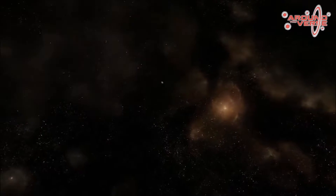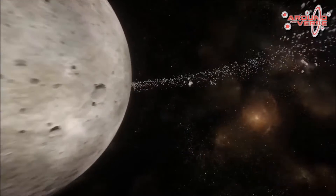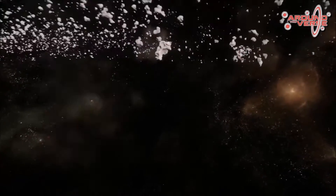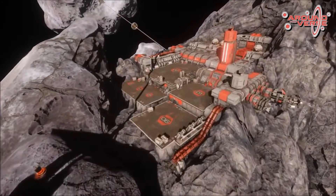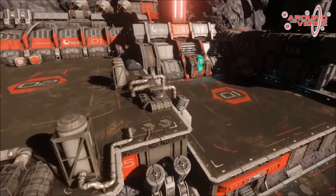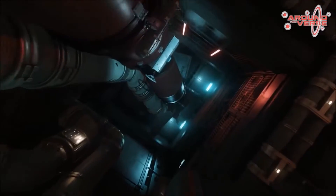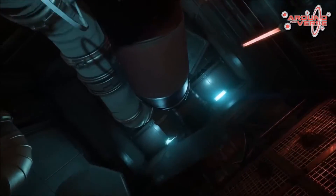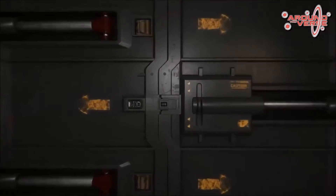Grim Hex is a location in the asteroid belt around Crusader's Moon Yela. It was an old mining hub for all the mining operations in the area and was called Grim Imperial Hex in the past. It was a place for miners to store their personal ships and then take shuttles to the different mining facilities in the area, with basic accommodations like shops and bedrooms.